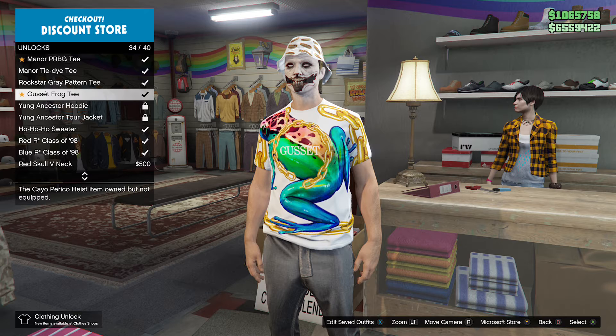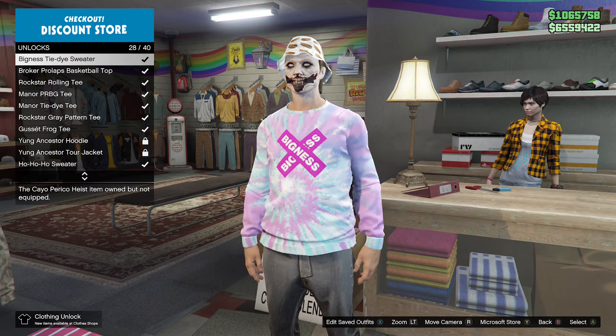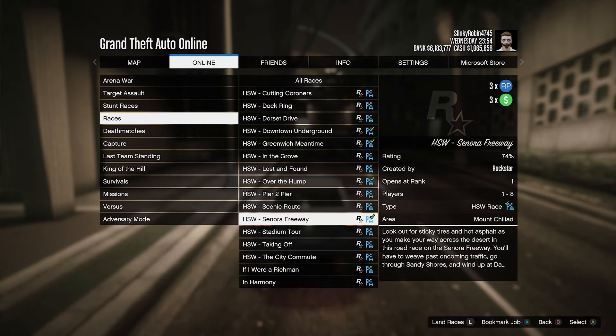Moving on to the clothes, you got these abominations, especially the first one. They're just really ugly in my opinion. I wouldn't recommend ever putting them on at all. Then you got three times money and RP on Hayo's races. They already pay crap as it is, so I wonder what this is going to help.